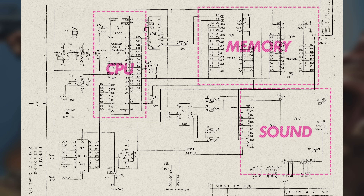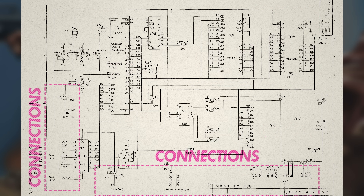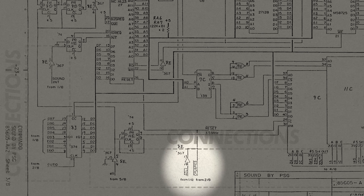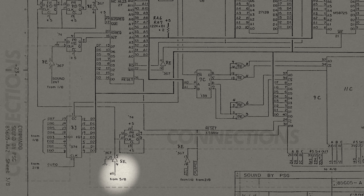In terms of connections for the sound system as a whole, there's only one set of outputs, which is the audio from two identical sound chips. All the other connections for this page are inputs — a couple of reset lines, a 3MHz clock, and a signal that controls interrupts for the sound CPU.